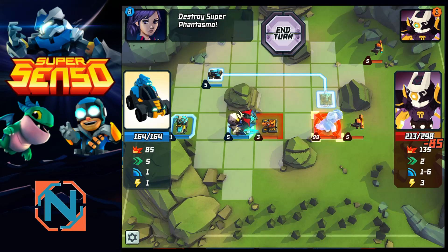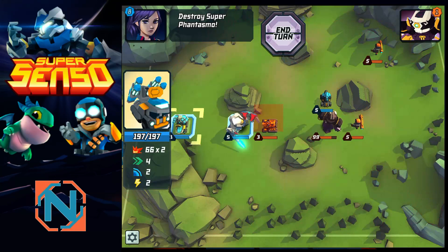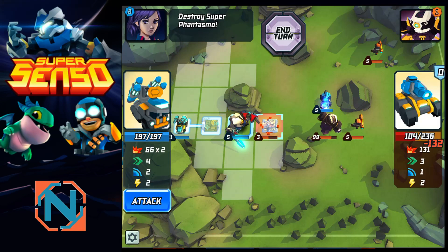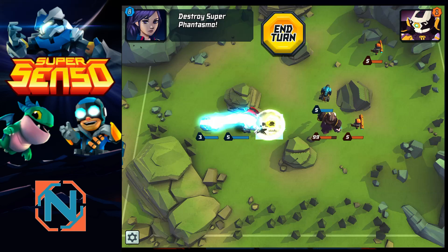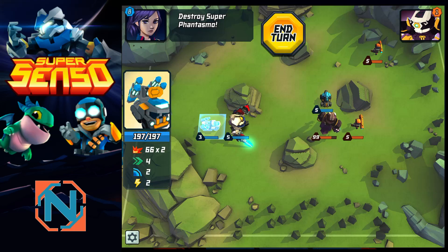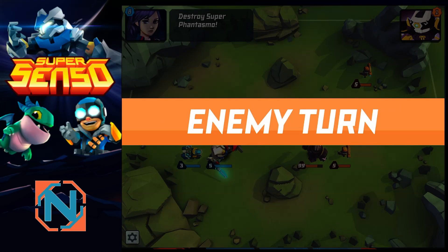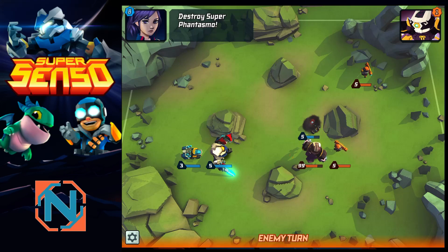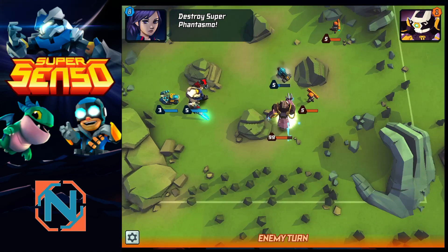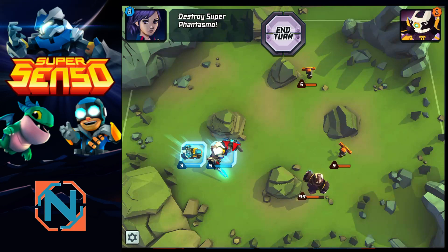Now we're going to lay on some damage to Phantasma. Our Scout's going to get hit next turn — that's perfectly fine. We're going to lay on some damage to this tank and kill it with our Guardian. Now we have some Boomers — we'll probably lose this unit next turn, that's perfectly fine. But now we have a full health Striker and still a full health Guardian, so we're sitting pretty good right now. Like I said, the Scout's probably going to die. Phantasma's going to hit him — yep, just like I expected. The Boomer is way too out of reach to come in and deal damage to us.